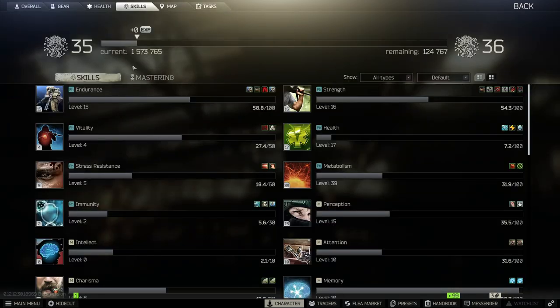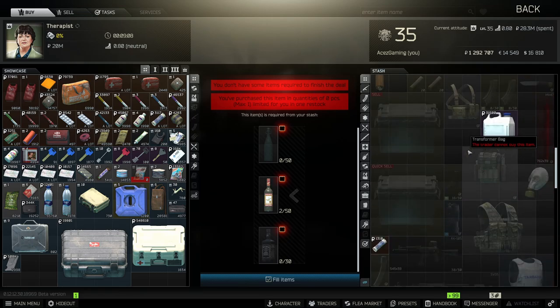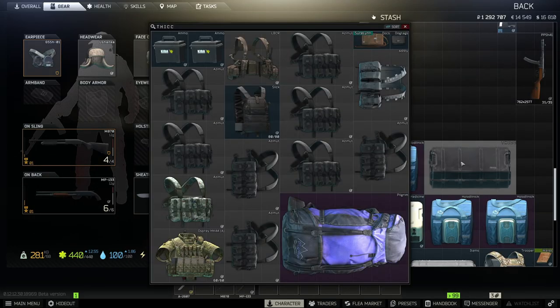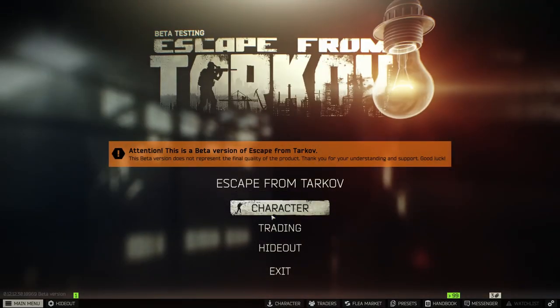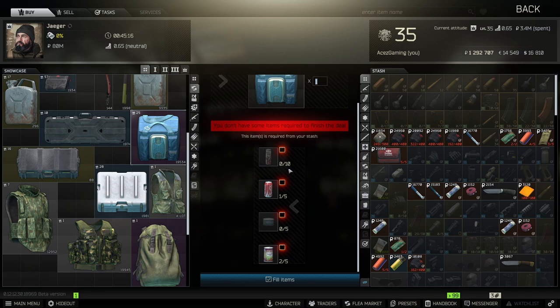Hitting level 35 is the most important part to getting a thick case quickly. Next is stocking up on alcohol before you get to 35 — this is my next most important tip, along with buying a ton of mini fridges. I have four mini fridges here and you're going to need to stock these up using the barter from Jaeger, so you have enough space for the alcohol once you buy it all. The alcohol is going to run you a pretty hefty amount of rubles.